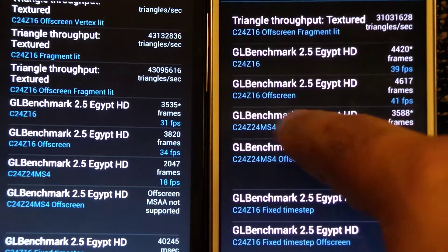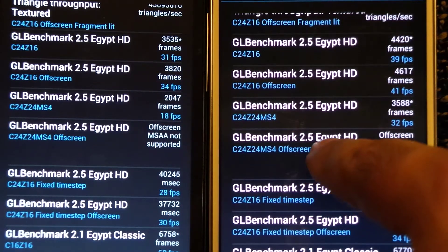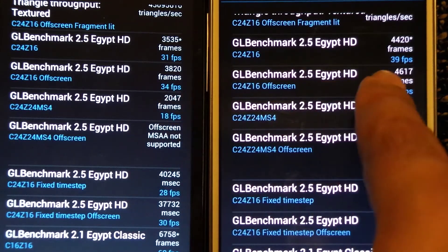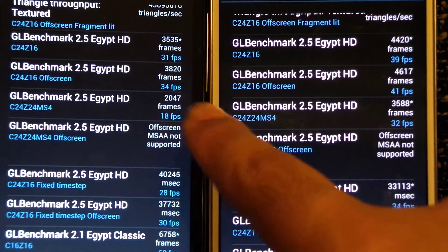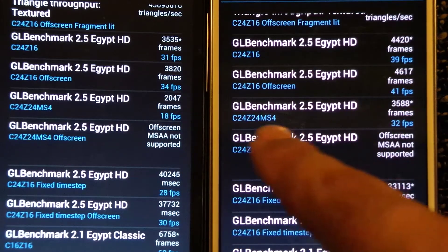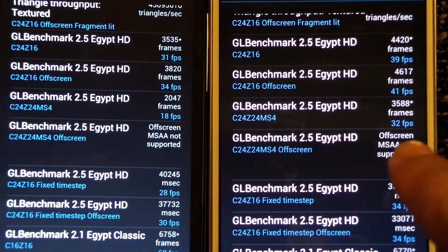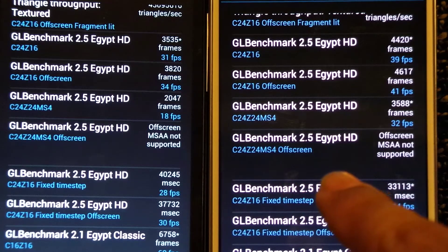Checking the frame rates: on-screen is 39 fps on the S4 and 31 fps on the HTC One. Off-screen is 34 on HTC One and 41 on the S4. For MSAA, the S4 achieves 32 frames per second while the HTC One only manages 18 frames per second.